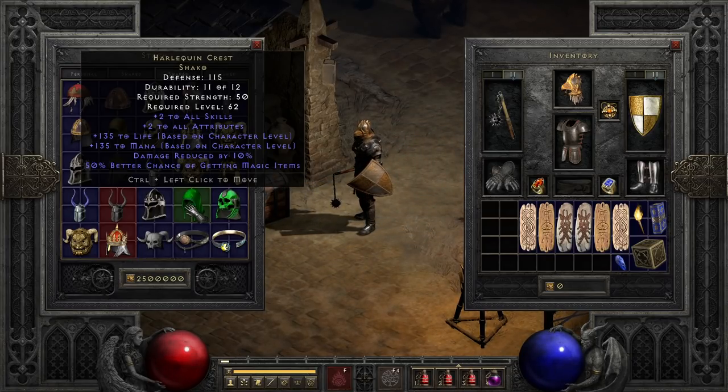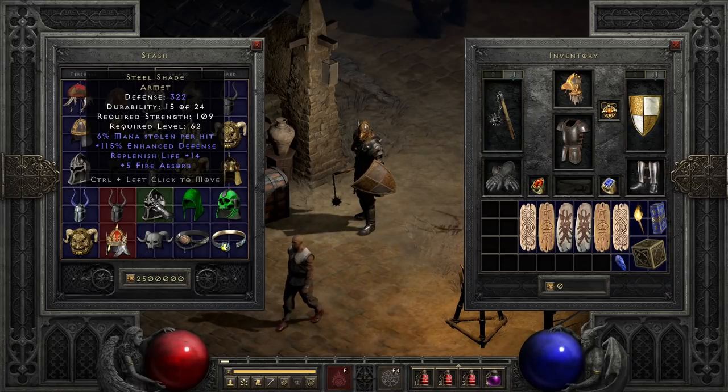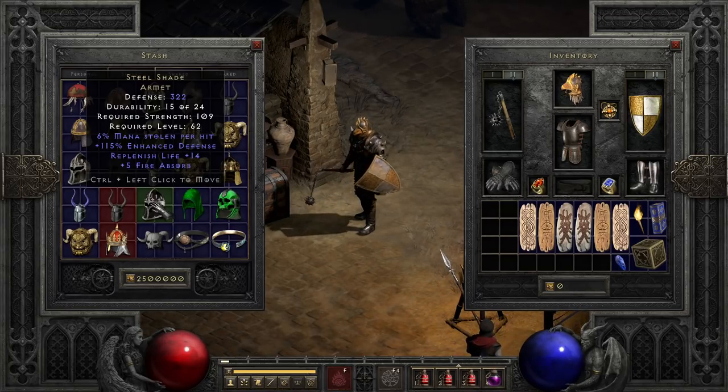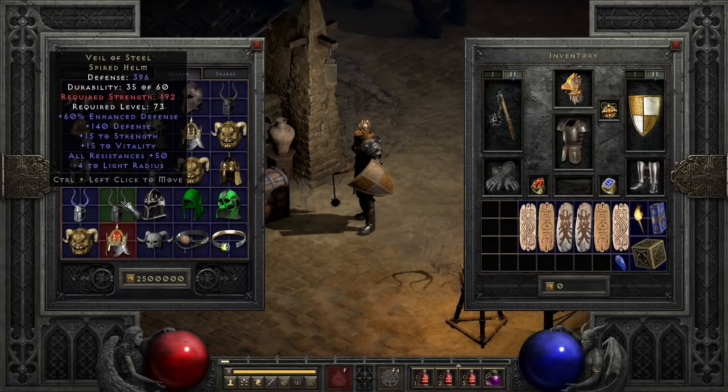While I would love to segue into one of the stronger helmets, we've got two stinkers to get out of the way first, starting with Steel Shade. It's a mana leech, replenish life, fire absorb helmet that requires a ton of strength and level 62 — I would honestly rather use Lore in many cases, since I can get that mana leech elsewhere with better mods attached. The second disappointment is Veil of Steel, pretty much just used for stat boosts and fairly respectable resists. It doesn't pack many interesting things, and like Steel Shade, just doesn't get much use outside of true desperation.